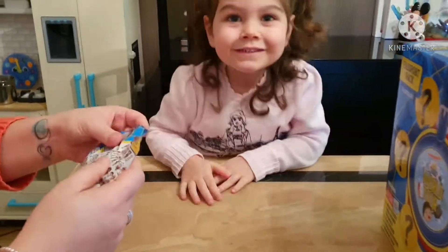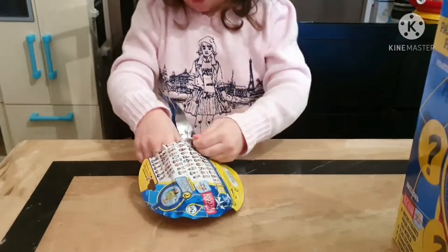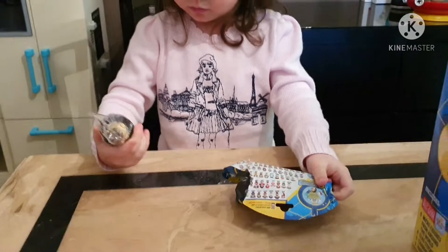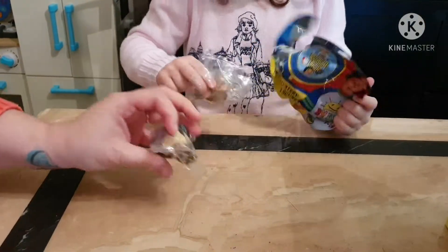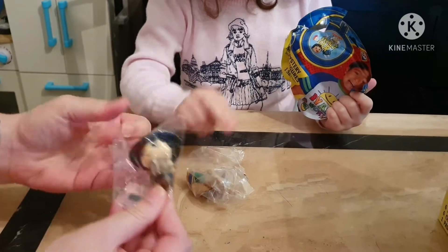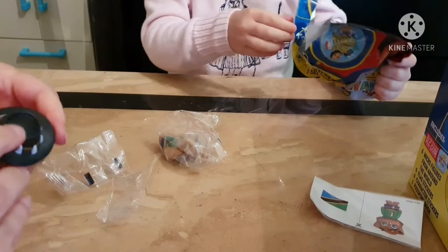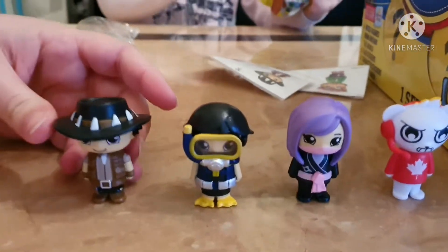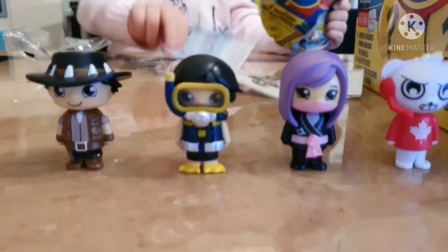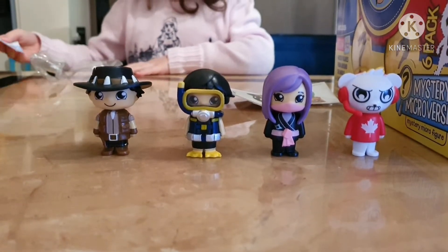Moving on to the next bag now. We open it up and it looks like Outback Ryan in there for one of the figures. And we've also got Alexa!